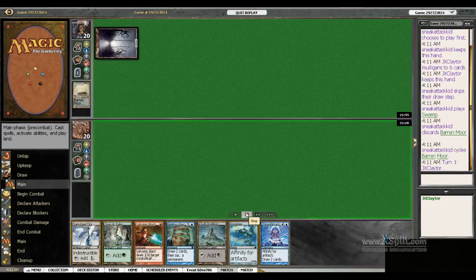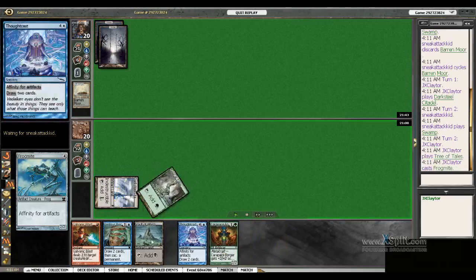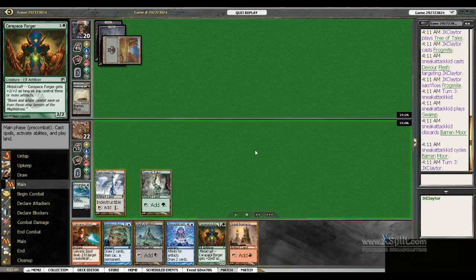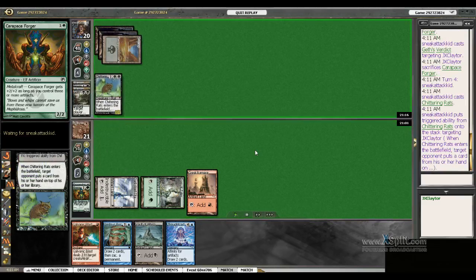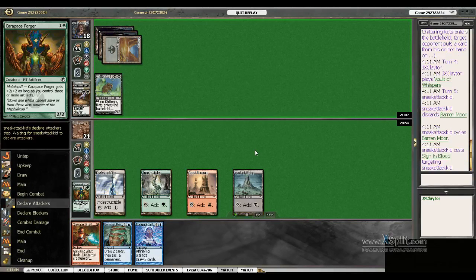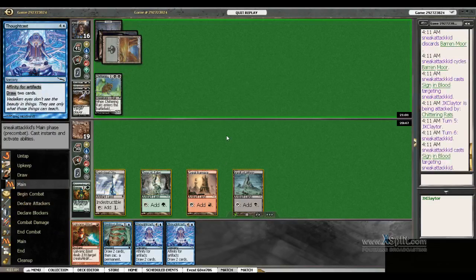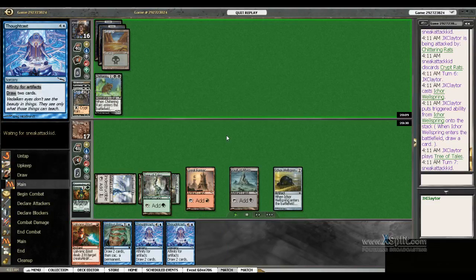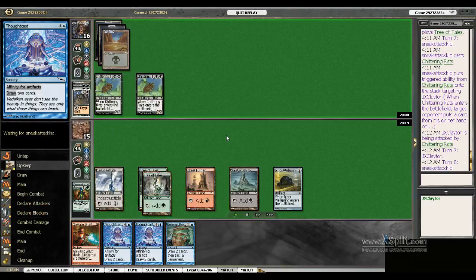Our opponent gets to play first. We mulliganed our first hand — it wasn't quite good. This has turned into something pretty neat though; we've got a lot of card draw if we can find the blue mana. It turns out he's got a lot of removal, but he's not really doing anything besides cycling Baron Moors and casting Vertix. I'm just hoping to draw a blue source so I can go to town with all the card draw in hand. I play Spring but whiff on a blue source. Chittering Rats is going to set me back — I'll draw the same card I just had. Still no blue source.